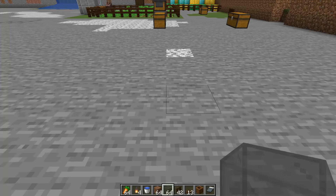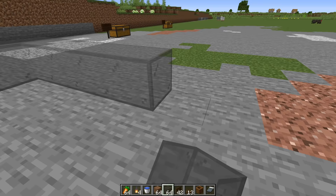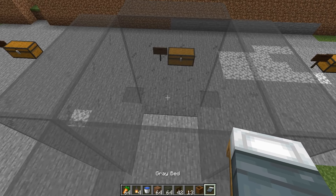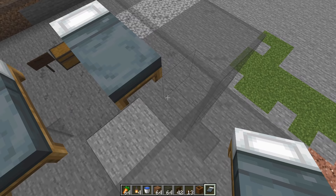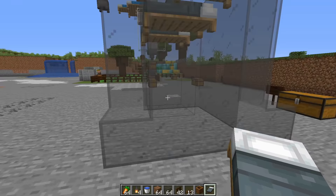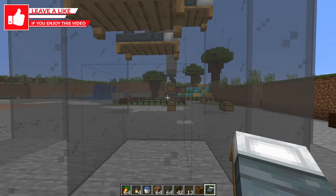The first thing you do for this build is construct a five-by-five chute with a three-by-three hole in the middle and make it five blocks high in total. Once your chute is five blocks in the air, stand on the end where the villager will be doing the trading. Place your beds on the top side, on the backside blocks, with two more beds below on the lower halves. The pillows of these beds should be facing away from you.